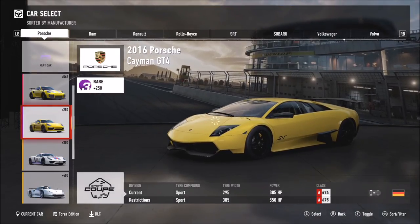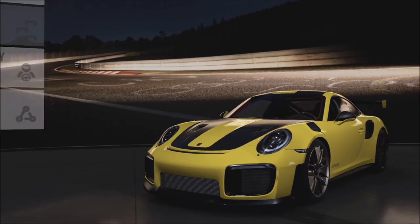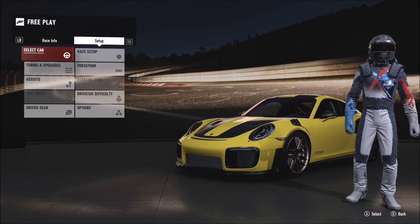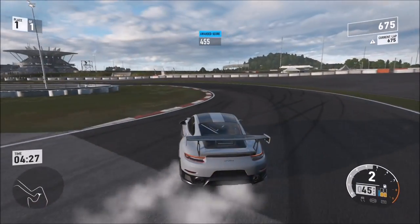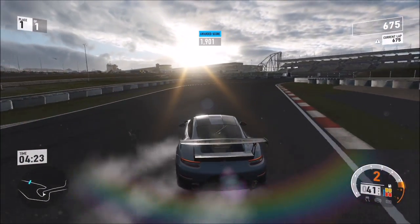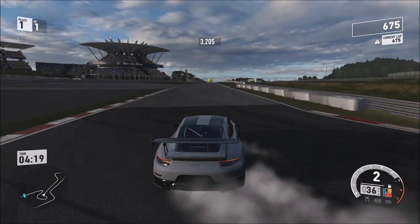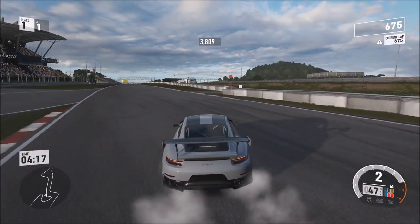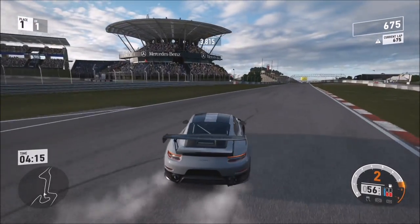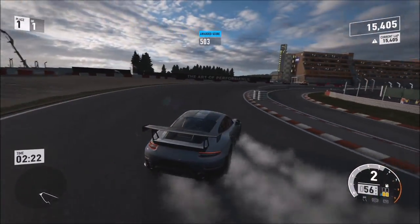You're going to want to select your car — it has to be a Porsche. I went with the 2018 911 GT2 RS, the cover car, because it's rear-wheel drive and not too bad for drifting. All you want to do is get 15,000 drift points in a single lap. The problem with this Porsche is it can be a bit powerful, so you do have to be quite gentle with the throttle when going around corners.